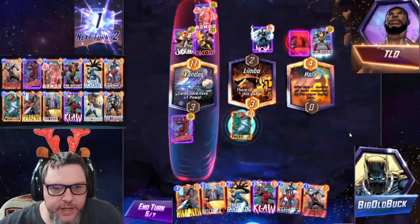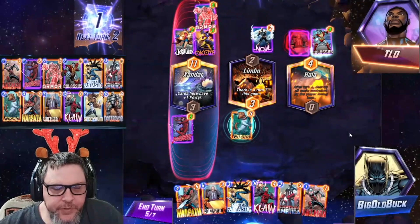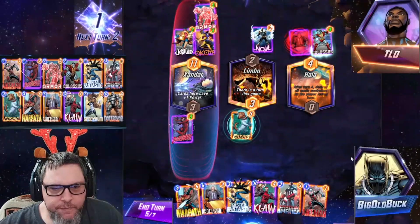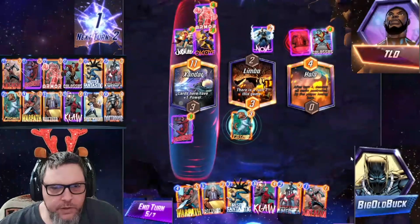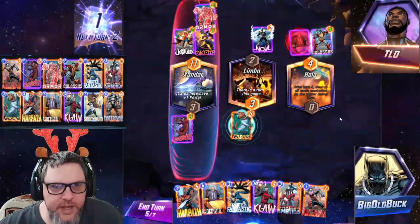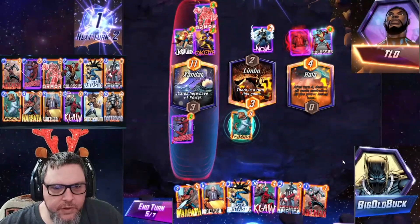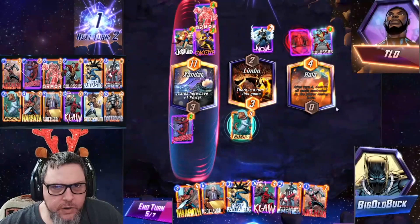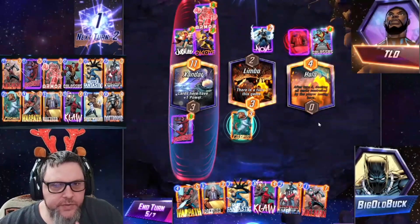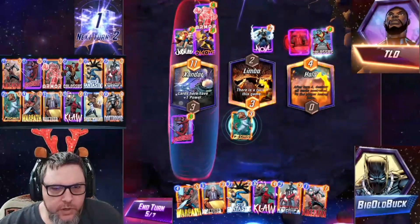They're going to lock down that lane with Professor X. Do we want to concede it? They'll have seven power there — I don't think there's any way. Best we can do is six there... Mr. Fantastic actually helps us win that. So if we play Warpath and Ant-Man there... actually if we play Claw here, that gives us six, then we can play Mr. Fantastic — Fantastic wins us that lane unless they get a way to blow up Nova. Let's go ahead and play Claw.